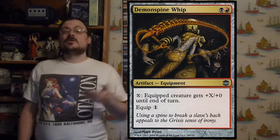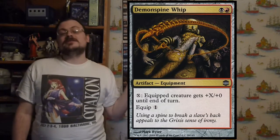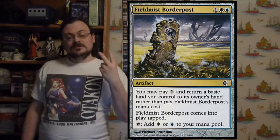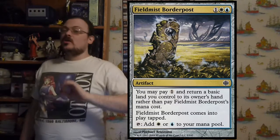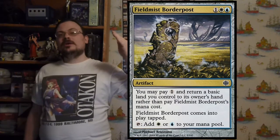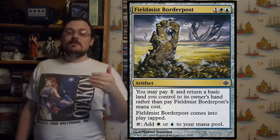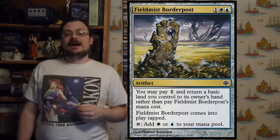There were allied color equipment cards requiring a pair of allied colors to play with a colorless equip cost. The border posts were common artifacts costing a two-mana combination, or with an alternate cost of paying one and returning a basic land to its owner's hand from play — then you'd put it into play tapped. Once untapped, you could tap it for one of the two mana colors in its casting cost.